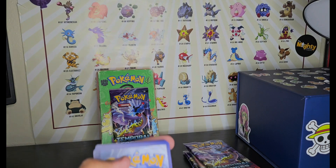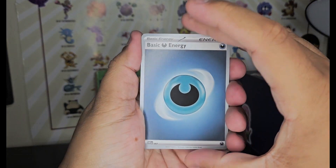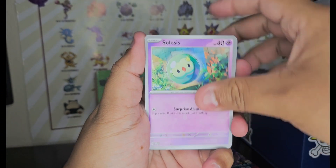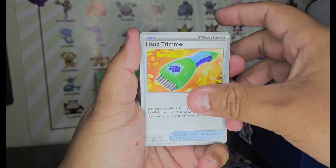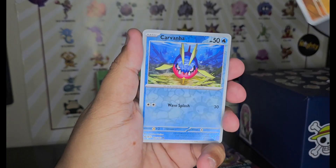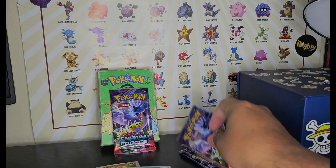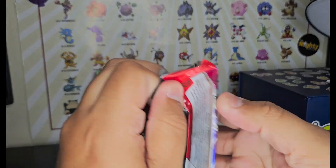There's the first code card — dark energy, slugma, skiddy, zombie hand, trimmer. Let's see — rock rough, carvanha, and a drum bot that was gonna be a full art. Let's see another Temporal Forces pack.